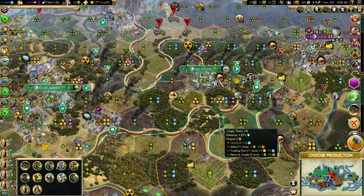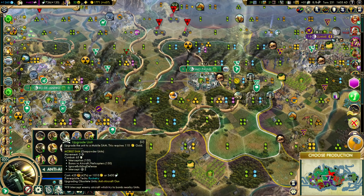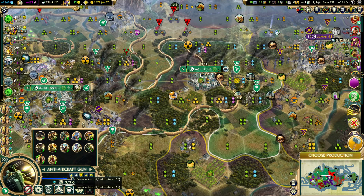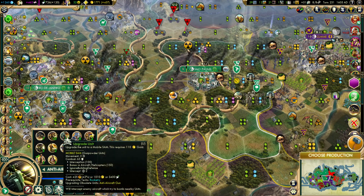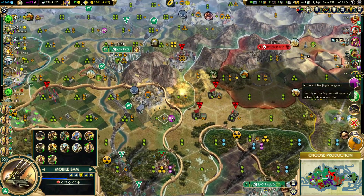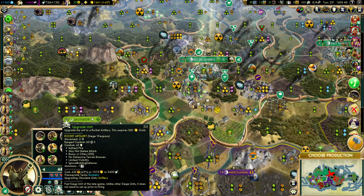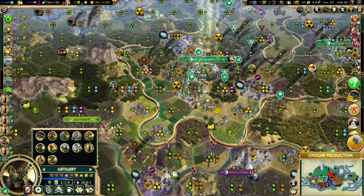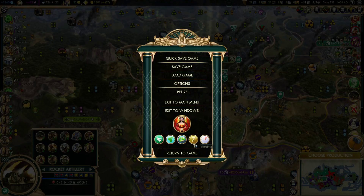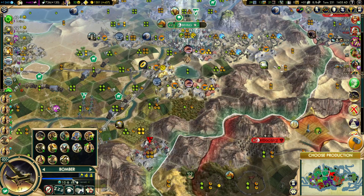Now let's get to unit upgrades. The anti-aircraft gun is kind of useless — I don't anticipate they'll get air units. Let's just do what we can to up our military score; it's not like we're doing anything else with that unit. Then of course we have artillery, which can upgrade to rocket artillery. It goes from 28 attack power to 60 — more than doubles! That puts them on par with a bomber at 65. Pretty close.